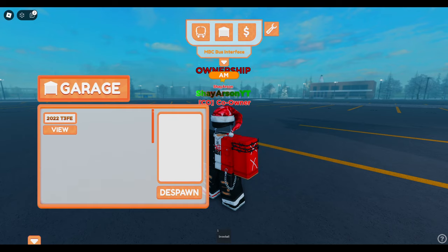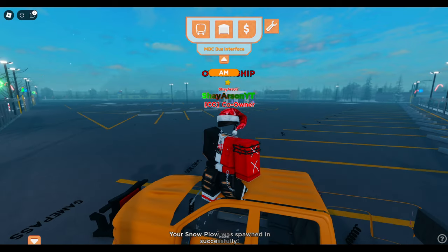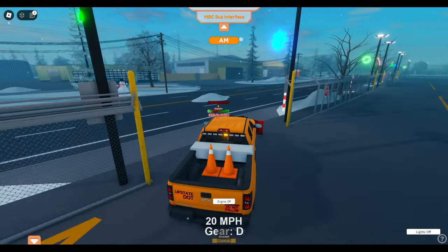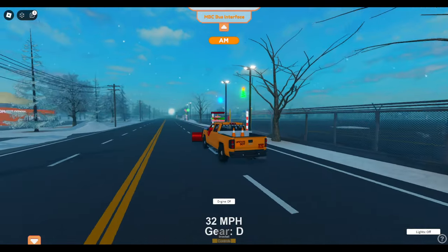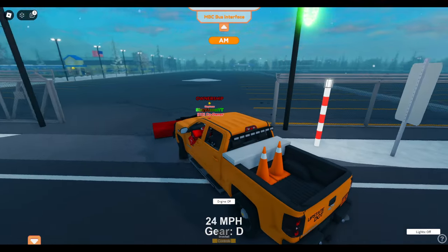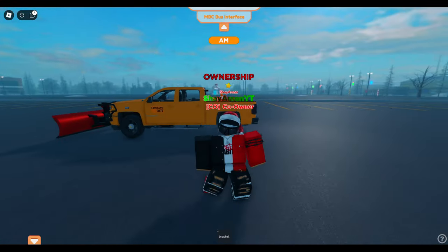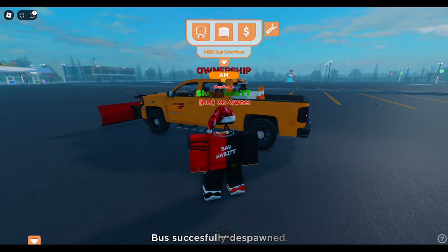The snow plow makes its return! You can get in it, it has lights if you press J, and it does actually plow the snow. After a few minutes, the snow will respawn and you can just go around the map plowing snow. You have to own the VIP Game Pass to spawn this in. Right now the VIP Game Pass gives you a lot — it really does have a lot to offer. At 500 Robux, it's pretty worth it.